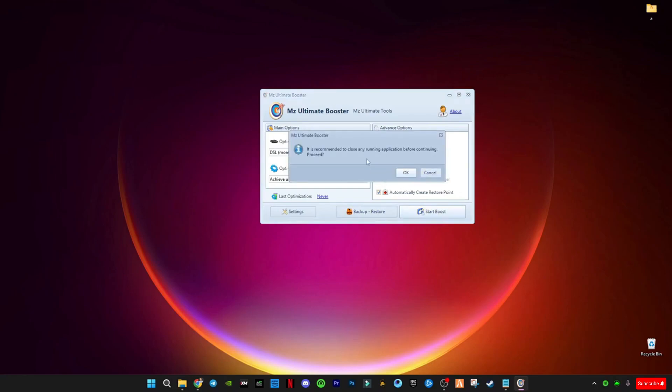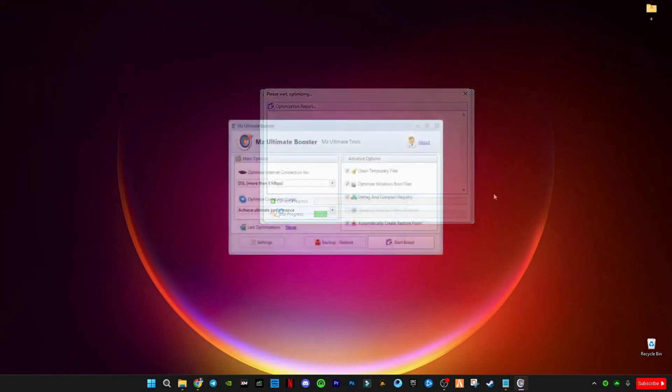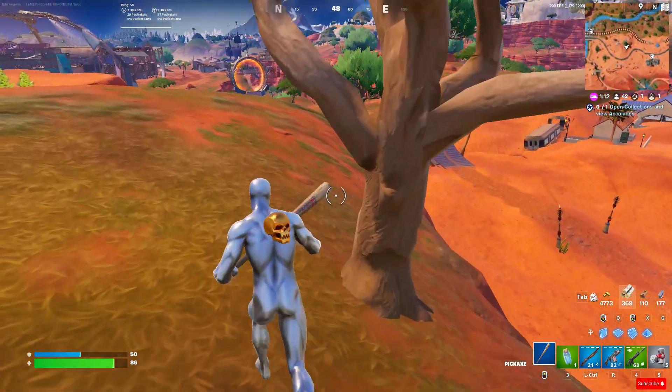It will tell you to close all background running programs before proceeding — click OK, then click Continue. It will take some time. Once it's done, make sure you restart your PC. Now let's see the results inside the game.